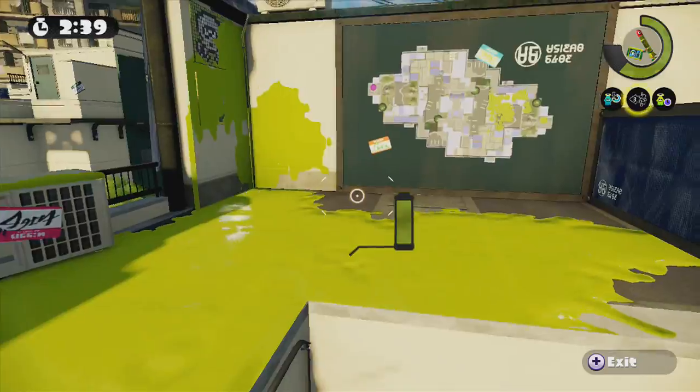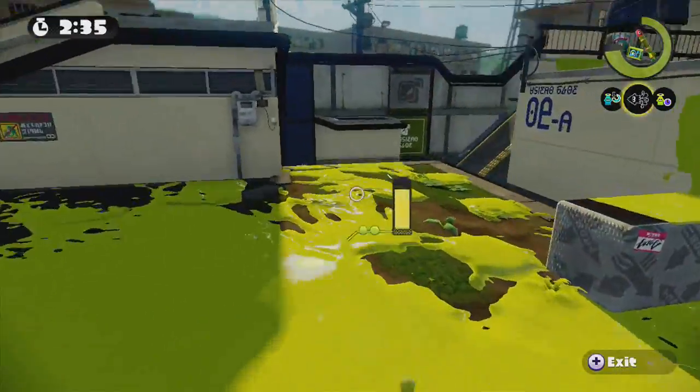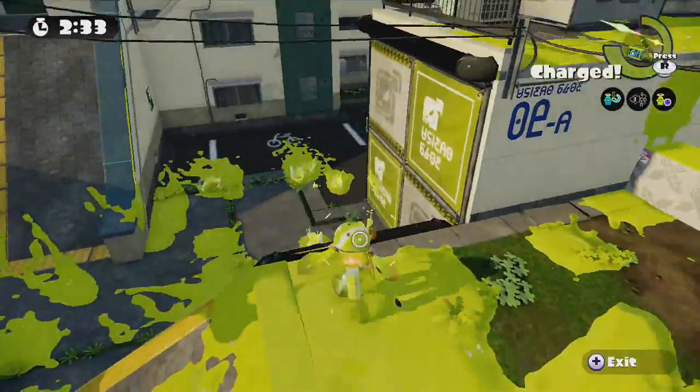Flounder Heights has entered the map rotation in Splatoon, and that means there's new easter eggs to find. Well, not potentially — definitely.